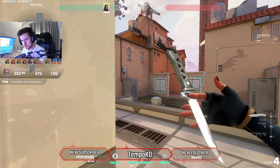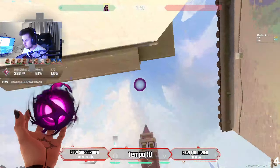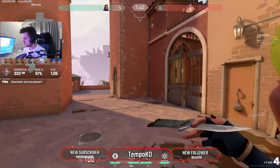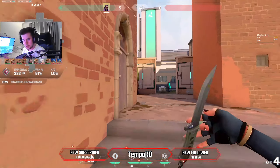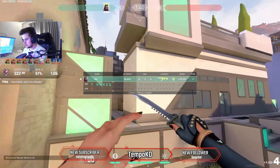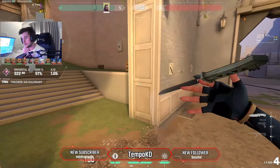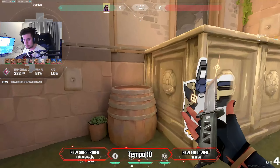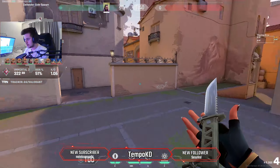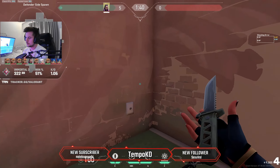Sometimes people won't even flash out of a smoke because the flash makes it very telegraphed that you're going to peek. That's another thing to keep in mind — you have to think about when to actually push that smoke. When you play these aggressive positions it's easy to get info early. If you check a spot and see nothing, you can rotate quickly. Players like Tenso do this constantly in ranked — he's always in the action, not sitting in a corner waiting.